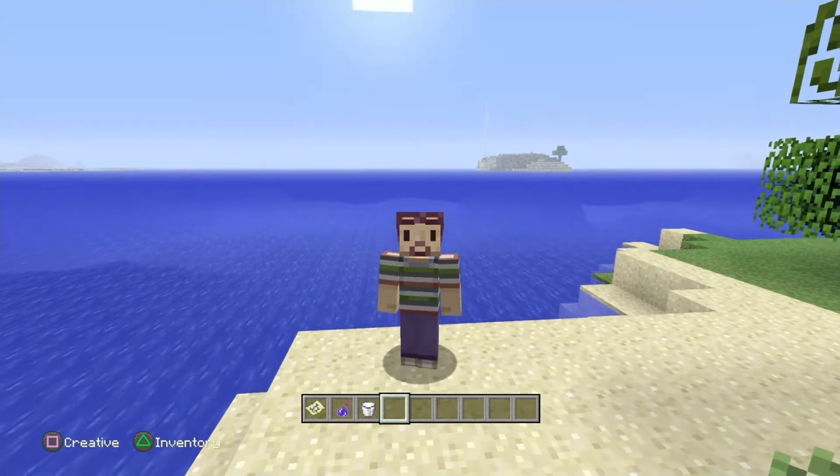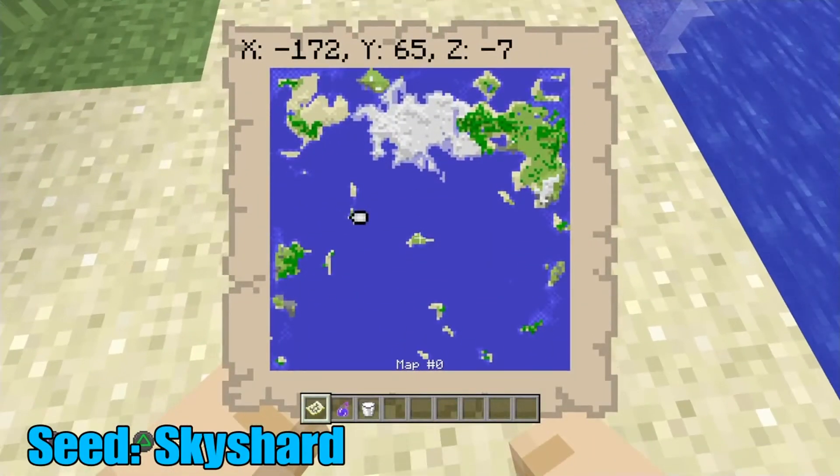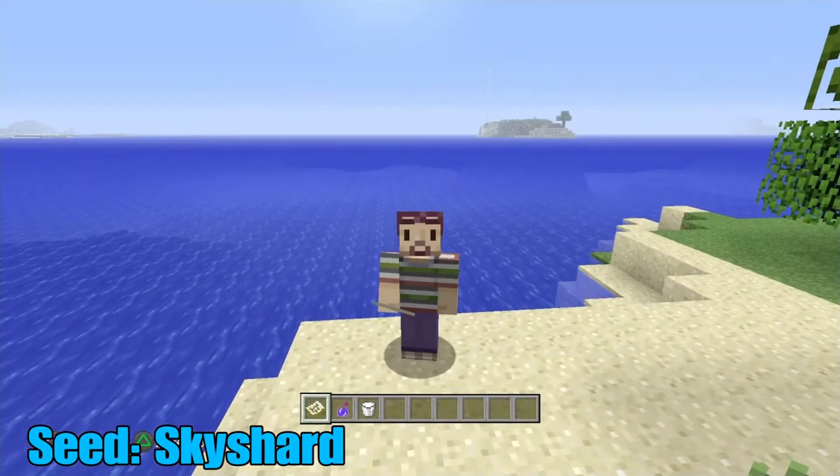Now this seed is called Sky Shard, guys. It is an amazing survival island seed. I have recently found three monster spawners and basically just an unbelievable amount of stuff — free monster spawners, and I know where the End is. They're really all generally easy to find things, guys.